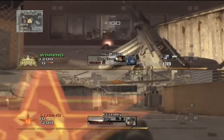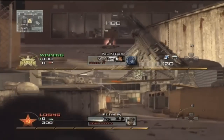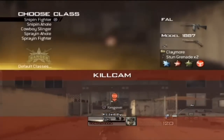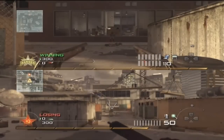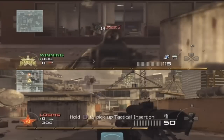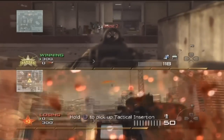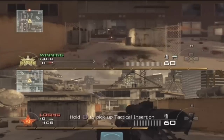Now let's look at the FAL — the outsider of the assault rifles. The first segment you saw was without stopping power, and with stopping power the FAL is a two-shot kill at medium range. At long range it probably goes to a three-shot kill. So basically the FAL has no benefit from stopping power whatsoever.